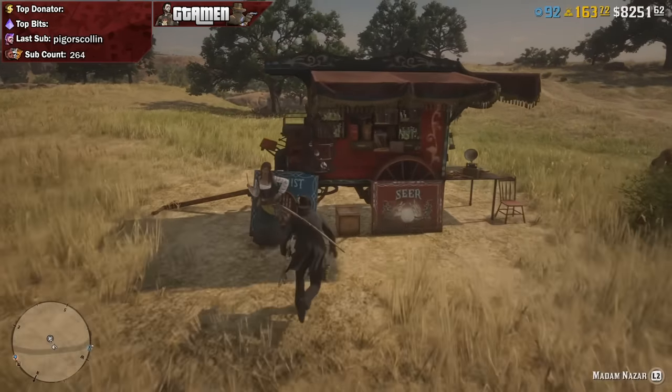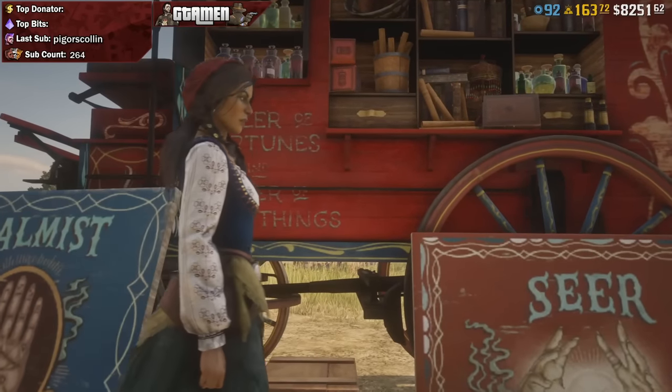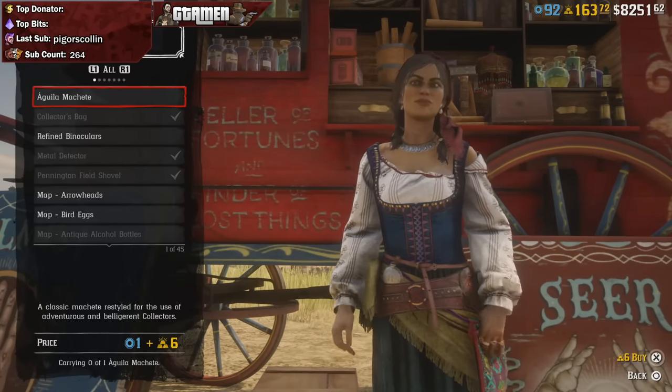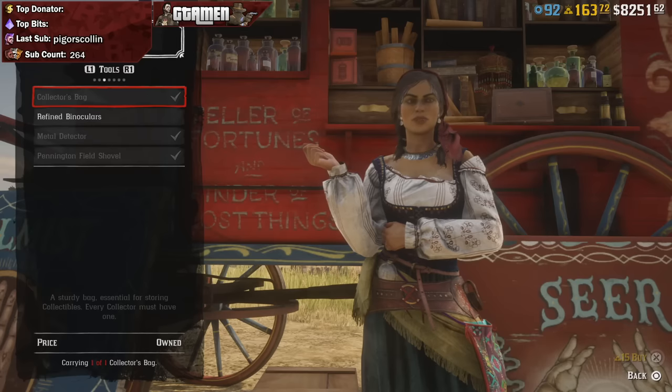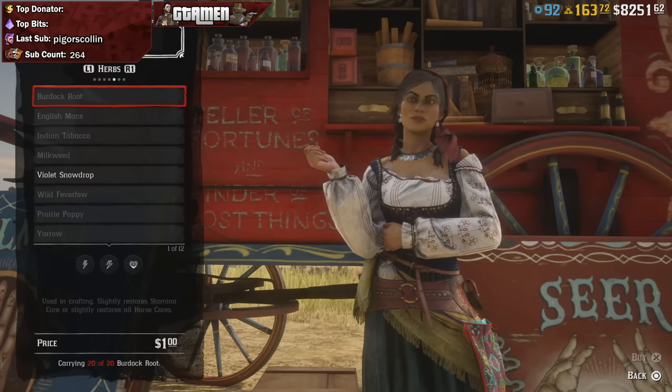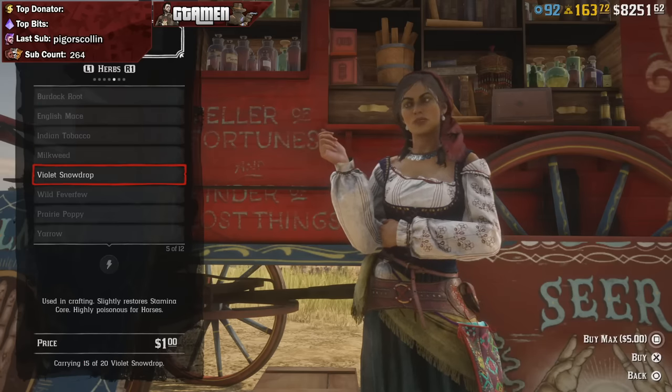If you want to make your life a lot easier and you do happen to have the collector role, then you can also decide to buy herbs from Madame Nassar instead of picking them up around the world. It's $1 per herb, and for example, with the $82 option that you have at the moonshine business, it's only $3 in total to sell for $82.